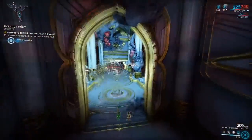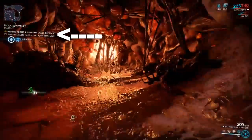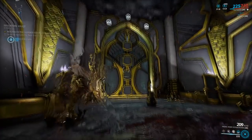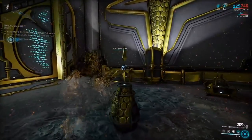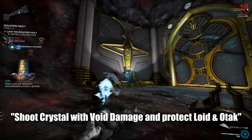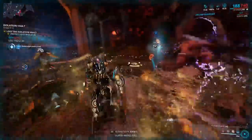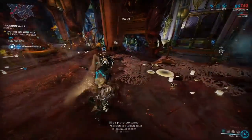Once you have defeated the Necromech, you have technically completed the bounty. However, you will notice there is an optional objective at the end for extra loot — these are the Isolation Vaults. Look around for a door that has four vertically empty slots and just before it you will see a reactive crystal. Switch out of your Warframe into your Operator and shoot it with void damage to summon Lloyd and Otak, who will head off to charge four different generators. Stick by them and kill all enemies that pose a threat, and if they need healing, shoot them with void damage from your amp.